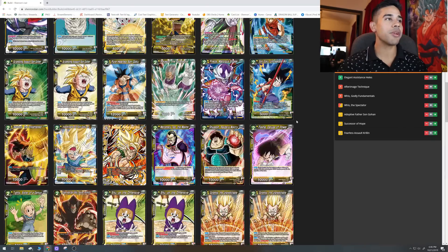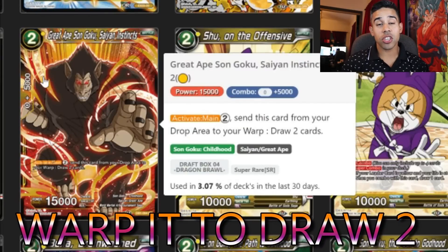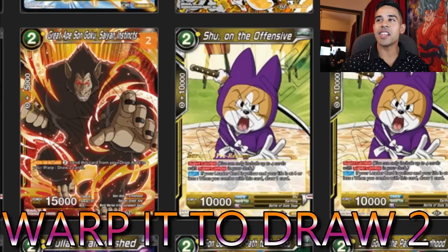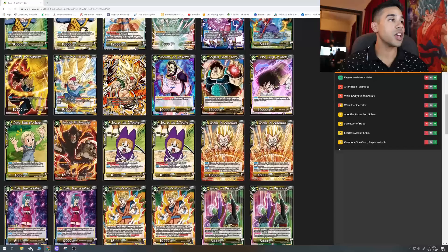Next I'm adding Great Apes Son Goku — Saiyan's Instinct. Since we're going to be dropping cards to the drop area, this card works off the drop area. Worst case scenario with a really bad hand, you can use this card from your drop: use two of your energies regardless of color, draw two cards, and send this card to the warp. Very useful card — we're only adding two of these. It's also good for combo power if you need a combo.